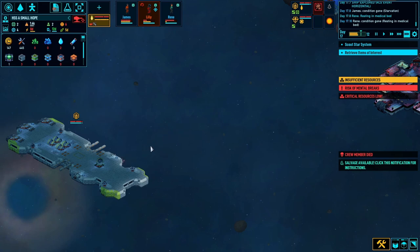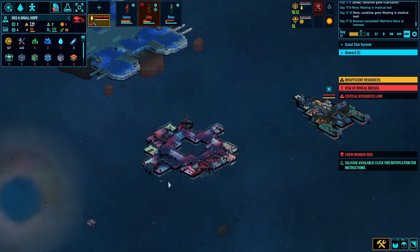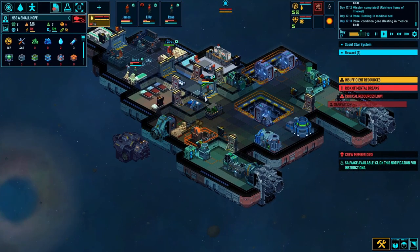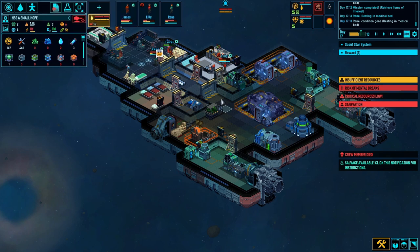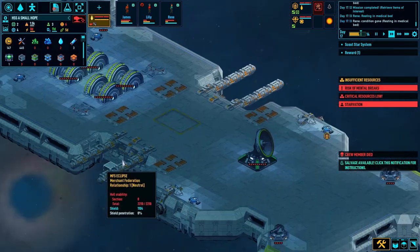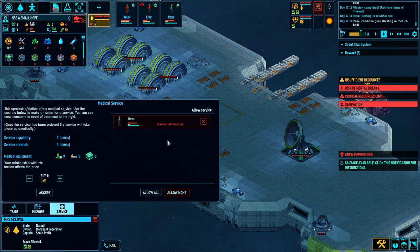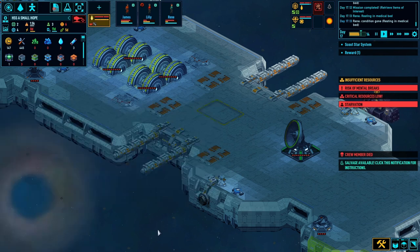There we go - deliver that energy block. Mission completed! I lost a crew member but I managed to get two hyperium and two energium. Get that back to base to keep us going for a little bit. They've actually got a service as well so I could put Reen on there but it'll cost me. We've still got the resources.